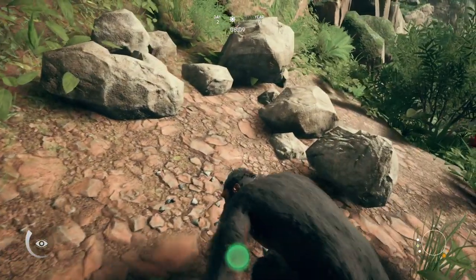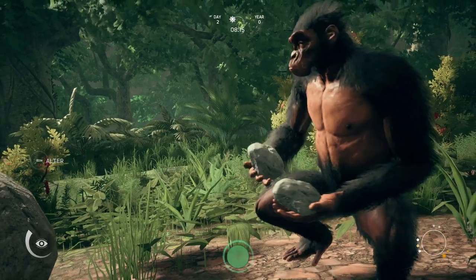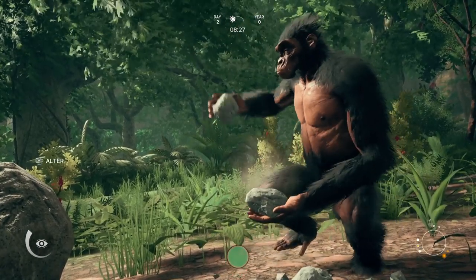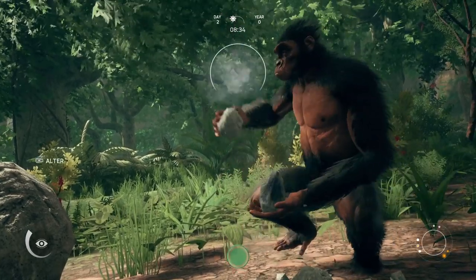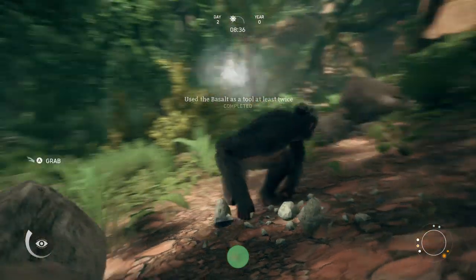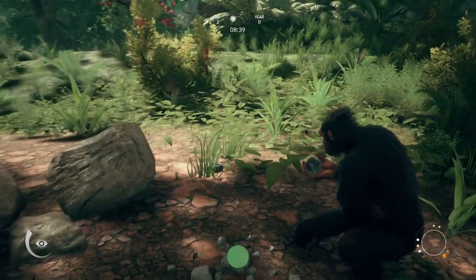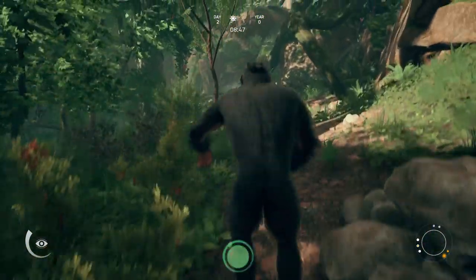We kind of messed that up, let's just do that again. If you do it too far, just even once, it breaks it. So you've got to be really careful with this. There we go - that's what I wanted. We've actually got a basalt chopper! I really hope I'm pronouncing that right. Let's pick that up and inspect it. This actually makes crafting weapons much, much easier. That is like the start of early tools, I'm guessing.